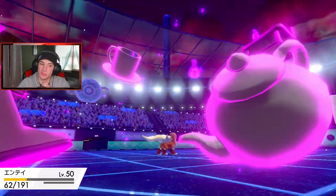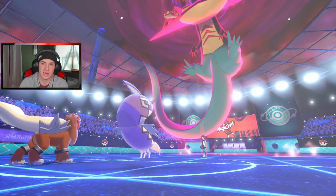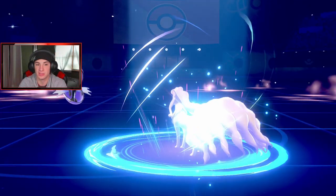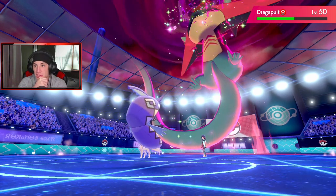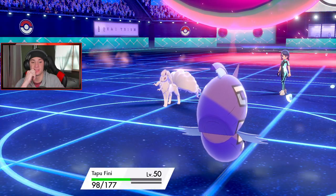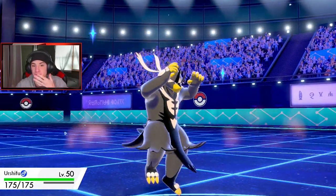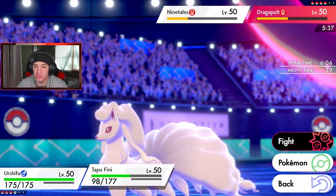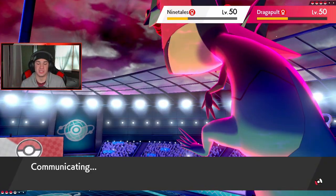Tapu Fini eats up the Moonblast and then we get off our own Moonblast. I need to bring in Urshifu — does Sucker Punch KO that thing? I have to get him out. Sucker Punch is a 100% play — let's go. It's 70-something with Choice Band damage on top. We doubled up on the Polteageist slot just in case. He guards — that's a phenomenal play by him. I maybe shouldn't have doubled up.